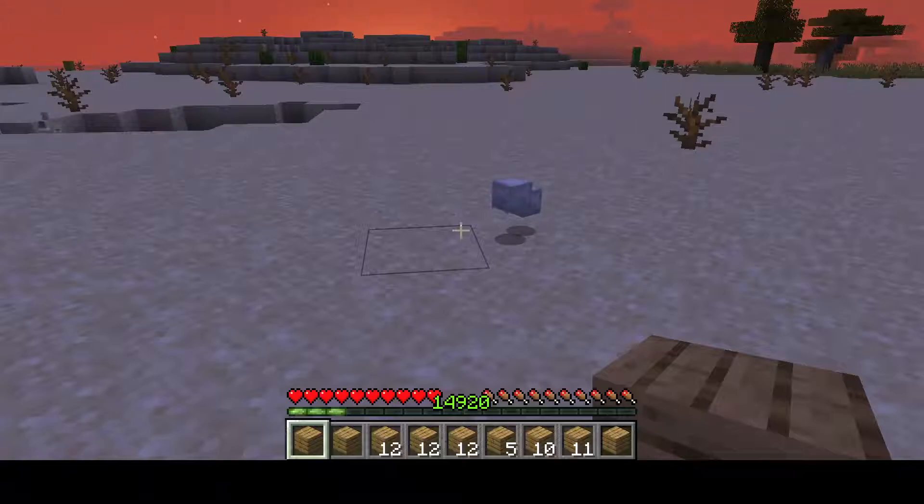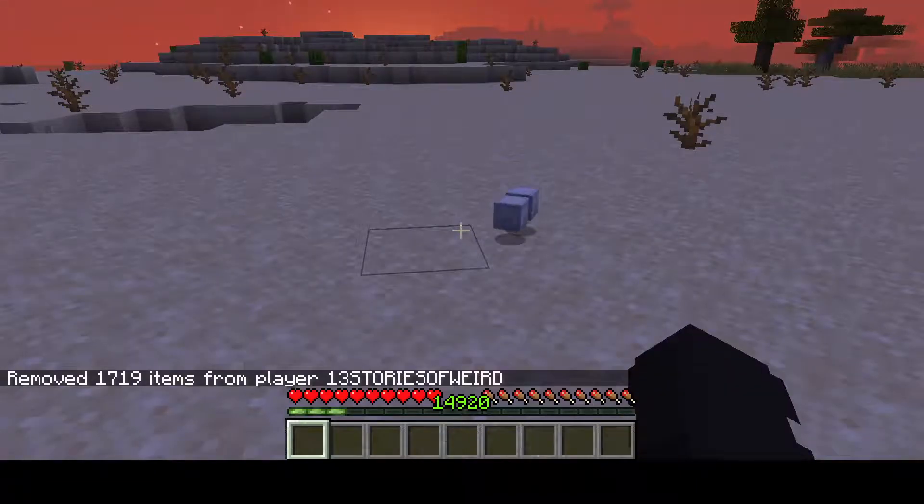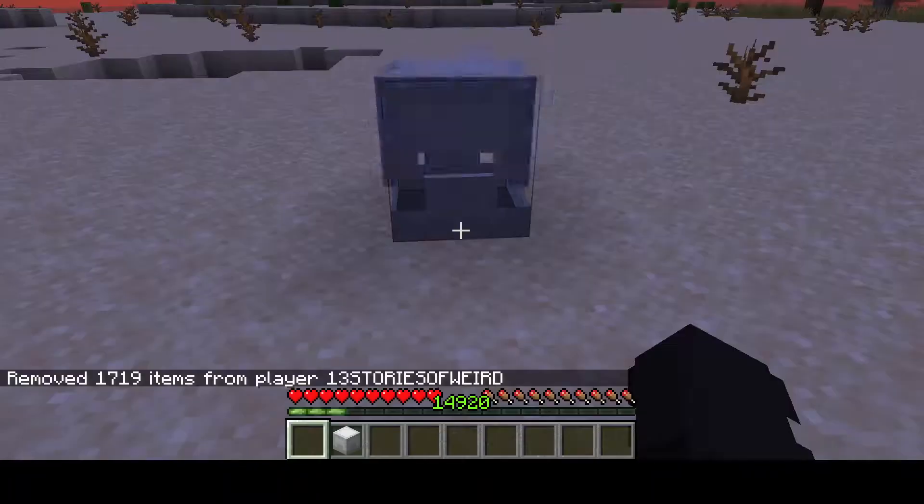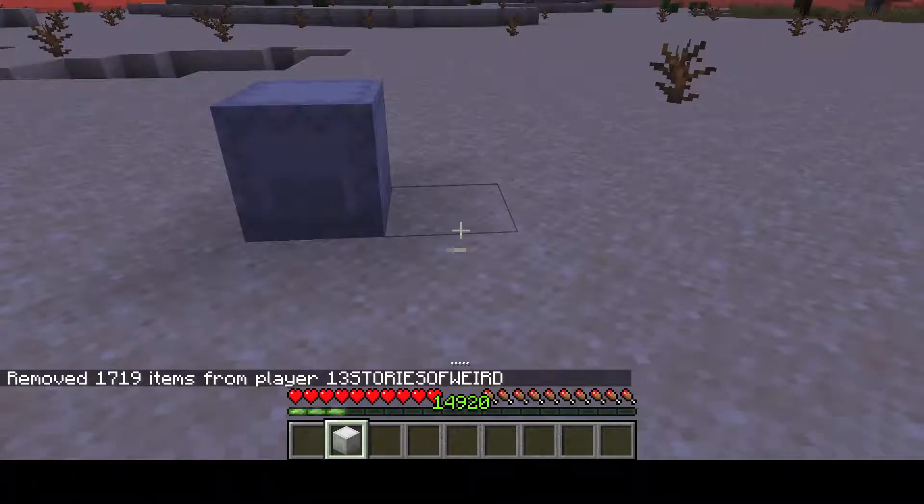Let me just clear up my inventory. There were actually one stack of diamond blocks and one stack of netherite blocks — and now there are two stacks.